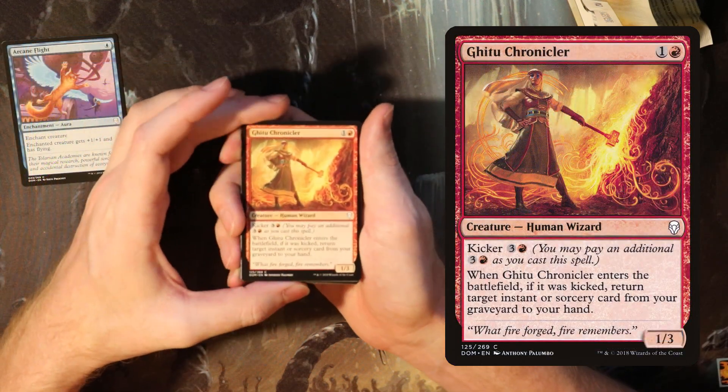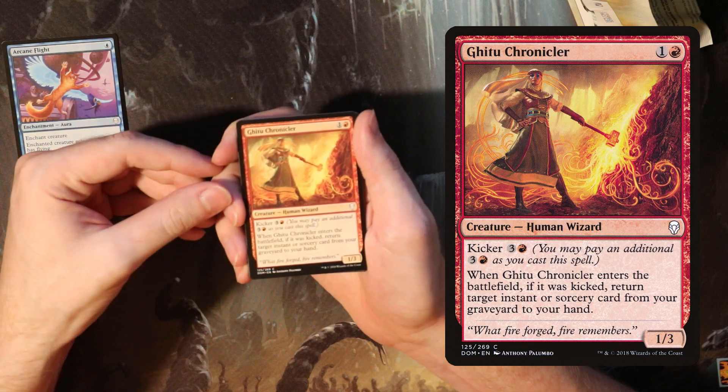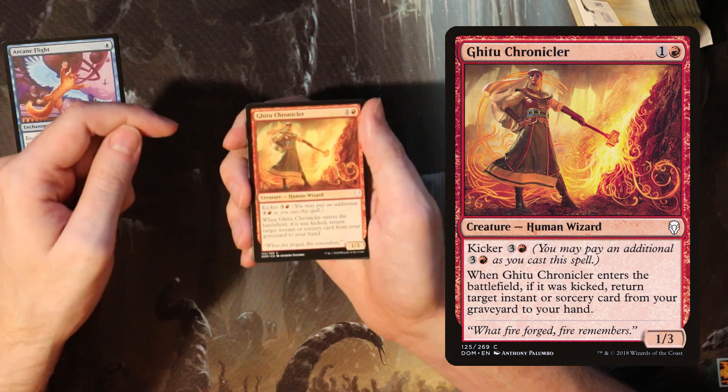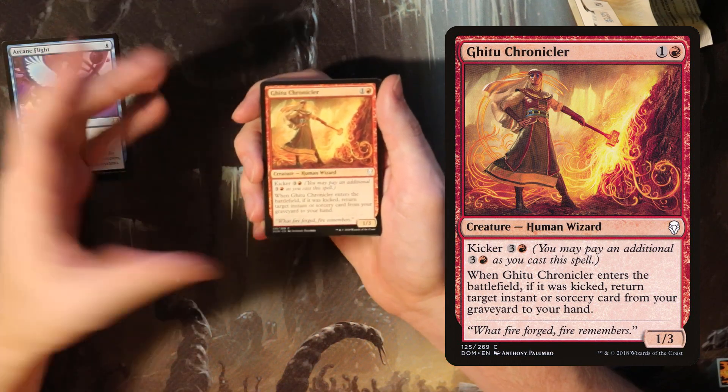Next up we have Gitu Chronicler, which is a 1/3 wizard for two. You can kick it for four mana so that when it enters the battlefield you get to return an instant or sorcery from your graveyard to your hand. This is excellent for any spells deck. Even just the 1/3 for two body was fine.